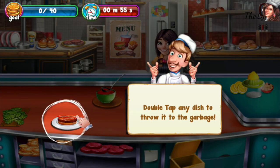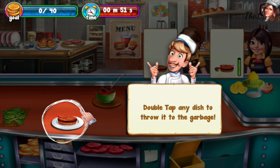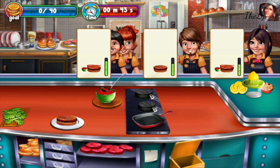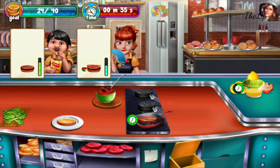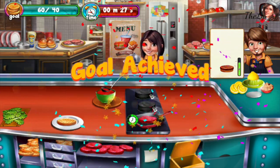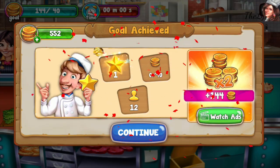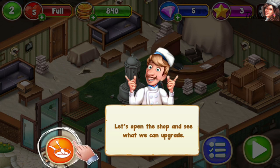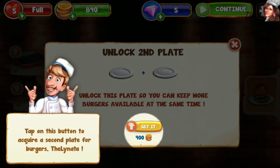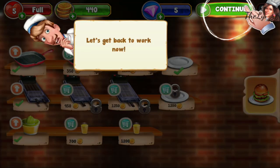Double tap on a dish to throw it to the garbage. Why? I don't want to throw it, but okay. Let's open the shop and see what we can upgrade — this is actually my favorite part: upgrading. Let's get another plate for the burgers. Tap on this button to acquire a second plate. Okay, thank you. Let's get back to work.